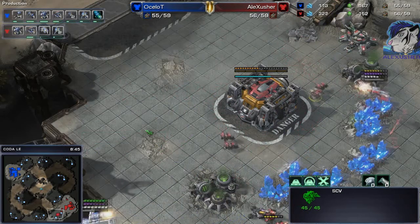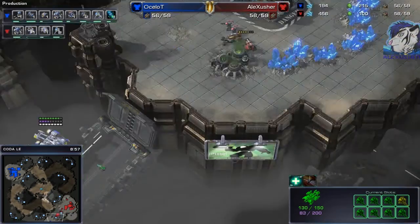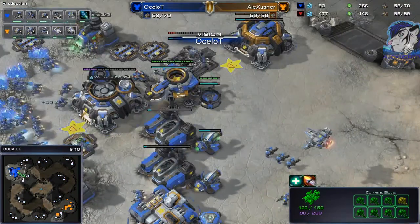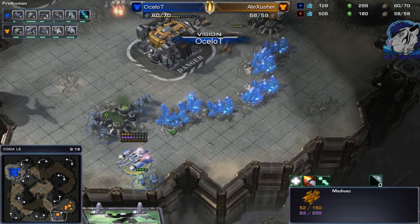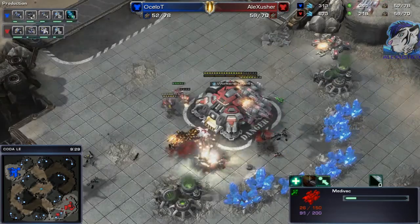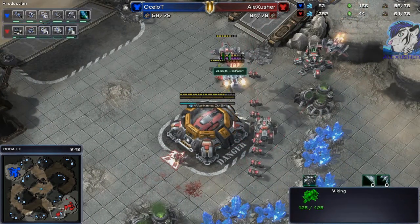There's an SCV — where is it going? There you go, you should definitely build the command center. The medivac is still there, viking on the hunt. He has to be careful — the vikings and the marines. One Helion down. Will he sacrifice those marines? Yes he will — he doesn't want to lose the medivac. So he sacrificed those marines to save the medivac. It would be very risky to try to pick them up with two vikings there.